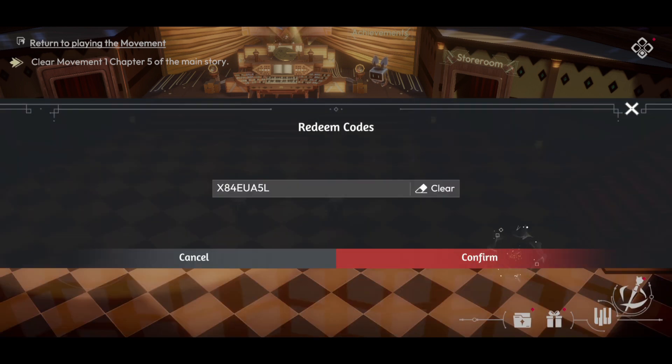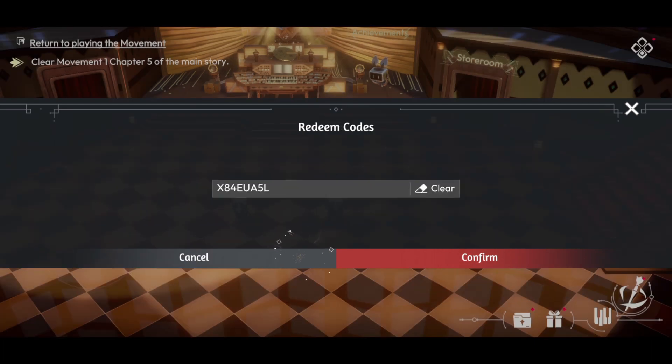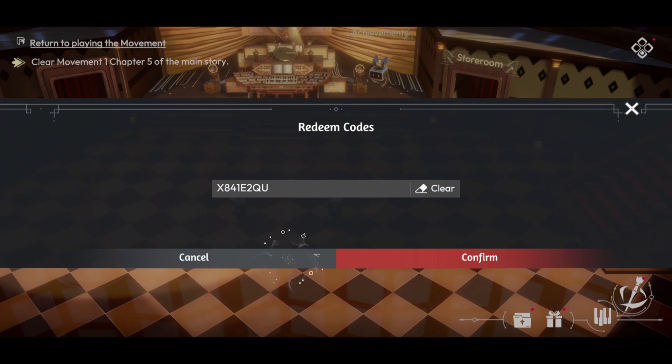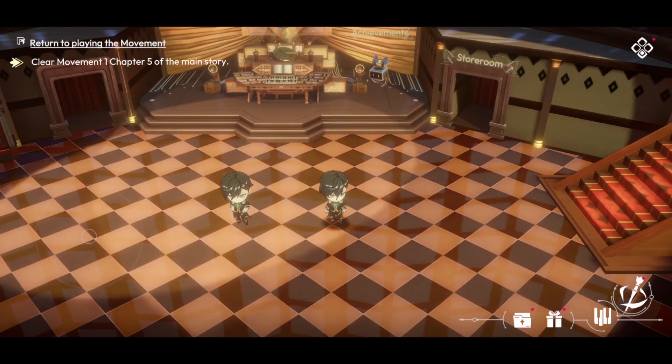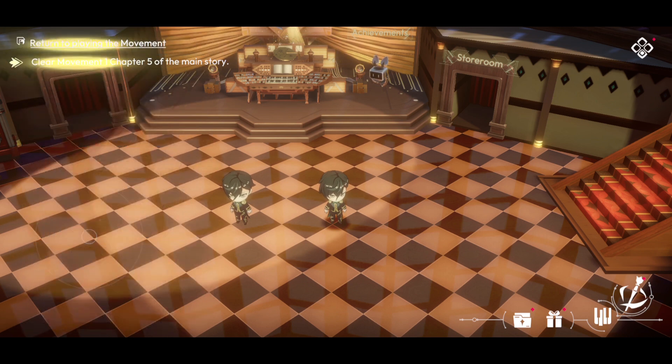Here is the second new code. Oh wait — it looks like if you've claimed the first one, you can't claim the others. I'm confused. Let me check — yeah, I'm pretty sure that's not the code I used at the start. I can't use it. Turns out it looks like they're all one batch of codes, so instead of separating them throughout the video, I'm just going to show you guys all 10 codes now. Same batch — if you've used one, you won't be able to use the others.